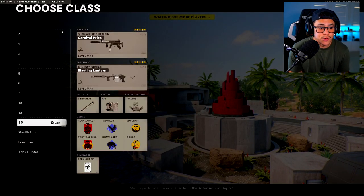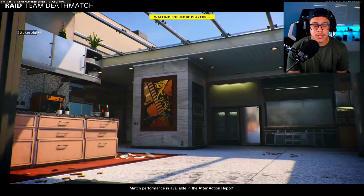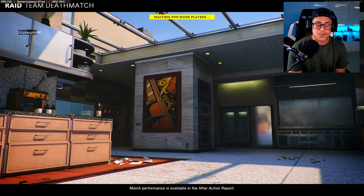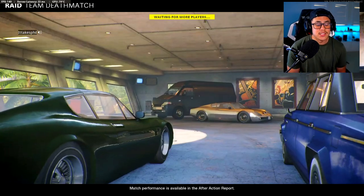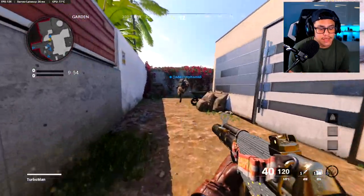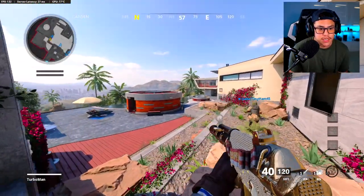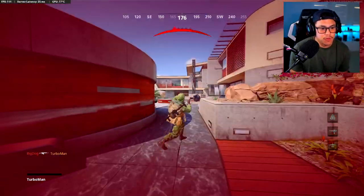Today we're actually going to be using a subscriber MP5 class setup, which is going to be one of my videos later this week, so stay tuned for that. In this series I try to explain as best as I can how I navigate around the map and my decision making. The main thing I usually do in TDM is push either side of the map.